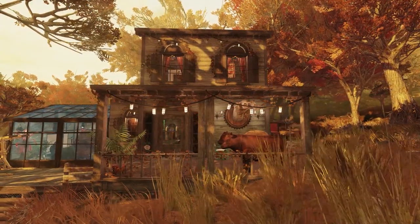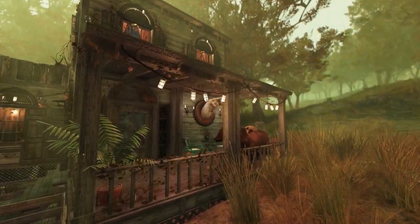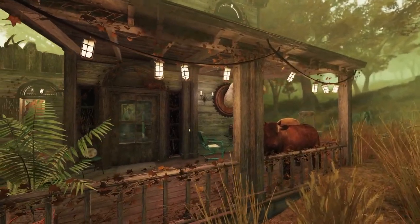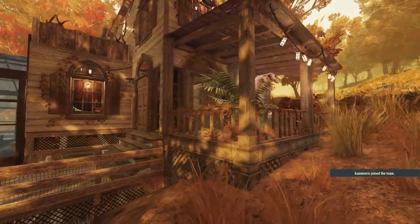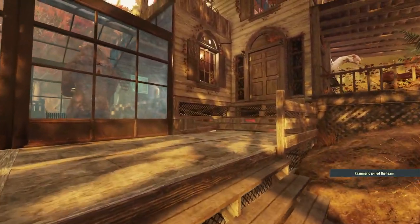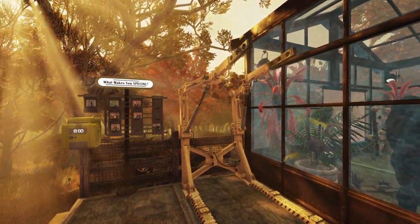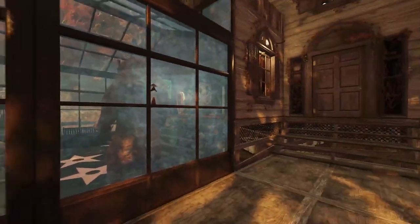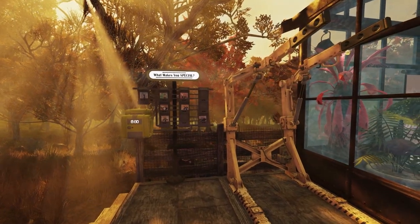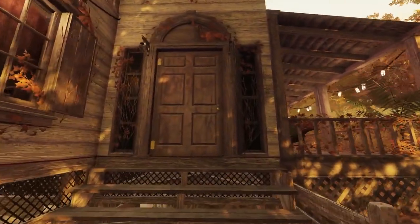Moving around to the right side of the house, this is sort of an eating area and my cooking station is out here. We've got the Brahmin grill, a nice little table and chairs, and a couple of plants. Moving around, this is how you get up into the house — the front entrance. I've got my power armor station there and my special thing. I could probably move them into a more suitable place but I think it's fine there. So without any further ado, let's move into the house.